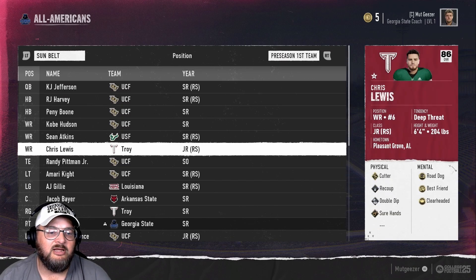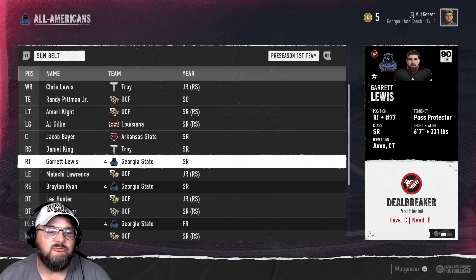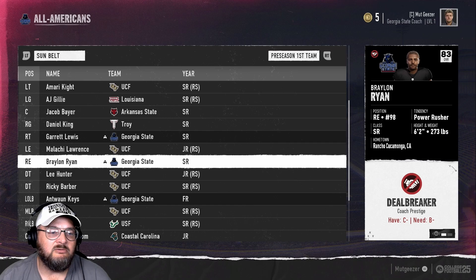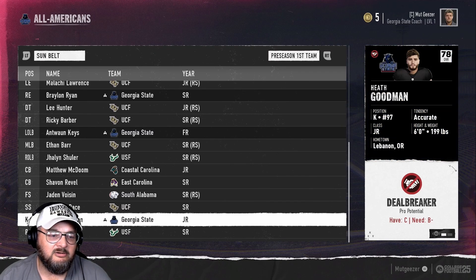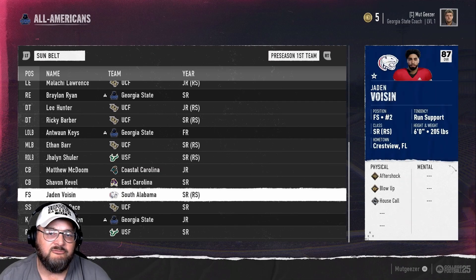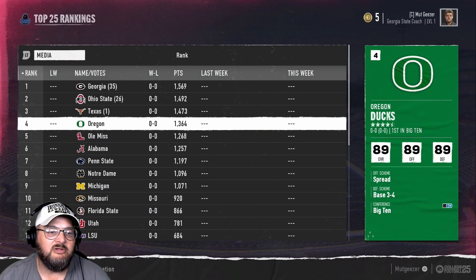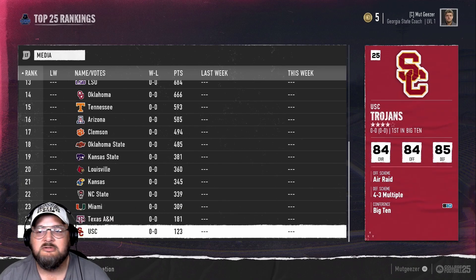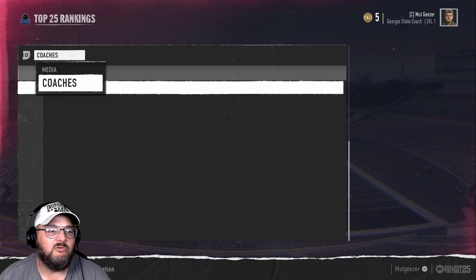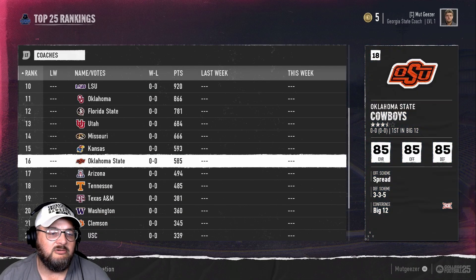First team honors: we should have some. Here's Garrett Lewis, our right tackle. Brylon Ryan — I didn't change his name, but this is a player we had. Antoine Keyes also didn't get his name changed, but the statistics are from one of our other players. And kicker Keith Goodman. Pre-season top 25 has Georgia, Ohio State, and Texas — your usual suspects. Kansas is ranked 21st. That's the media poll; the coaches poll is pretty much the same teams.